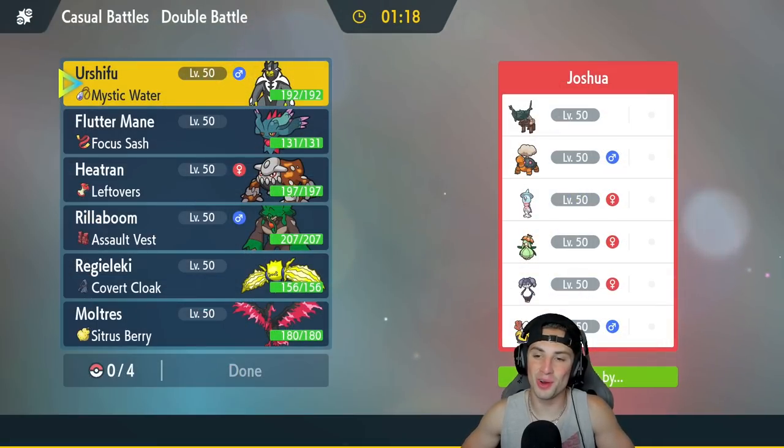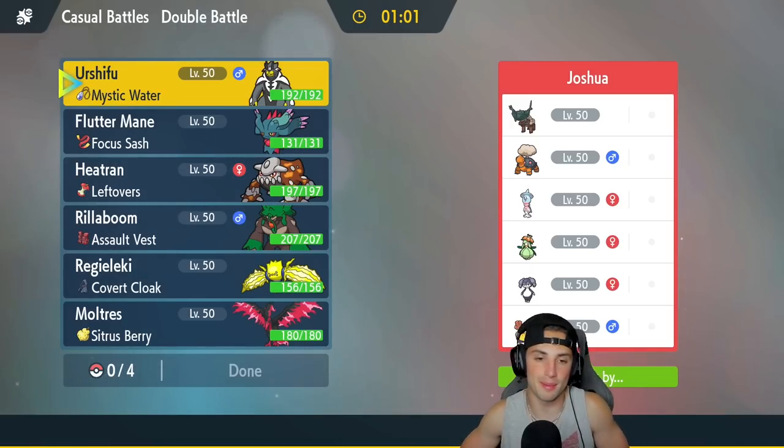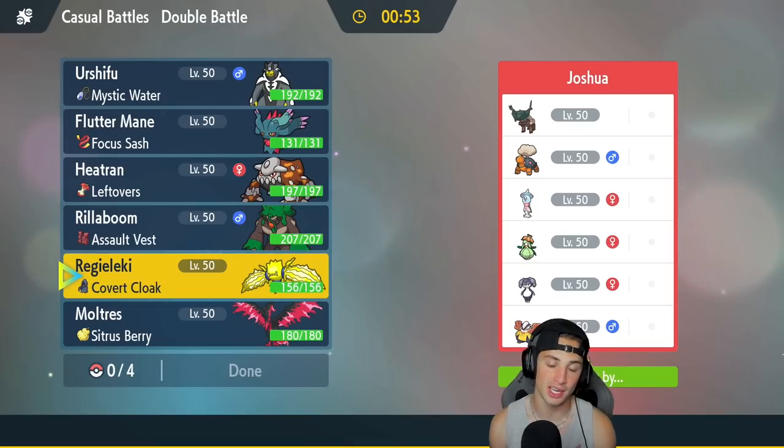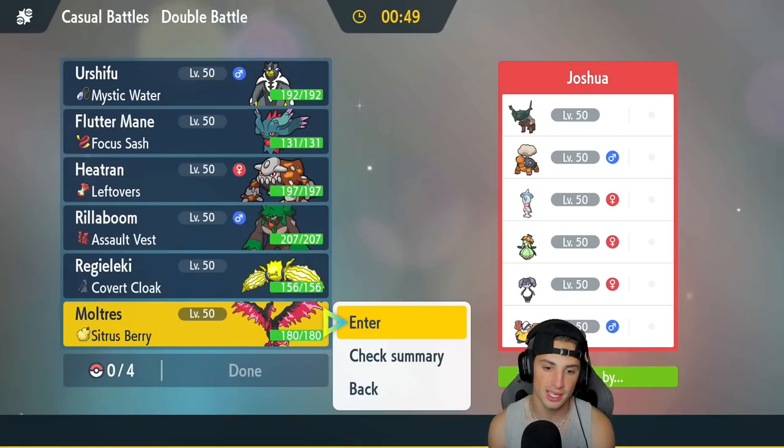First match is on its way and we're going up against a very strong Trick Room team with no Regulation D Pokemon — more of a Series C team. They've got Ting-Lu Trick Room, Torkoal, Ting-Lu, Hatterene, Lilligant to pair with the Torkoal and the Sun, and last but not least Hariyama and Indeedee. Considering Trick Room is going to be rather annoying, I kind of like Moltres here.